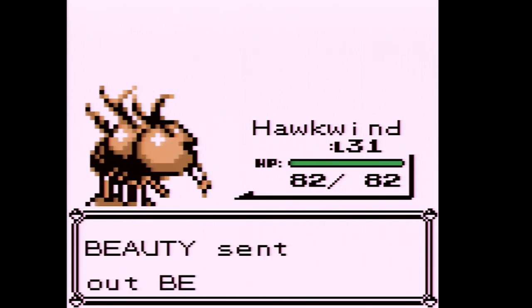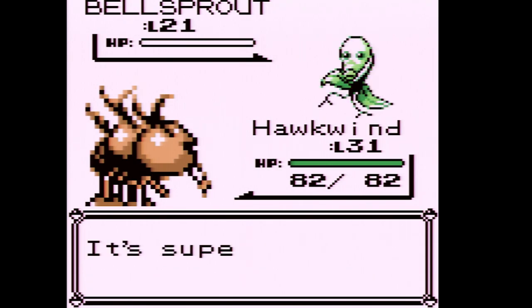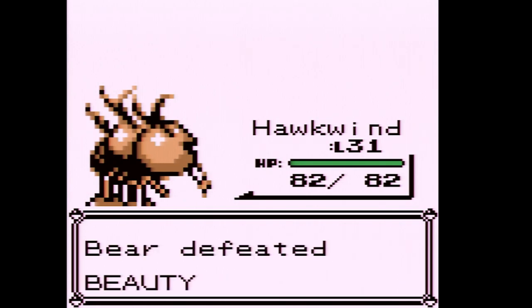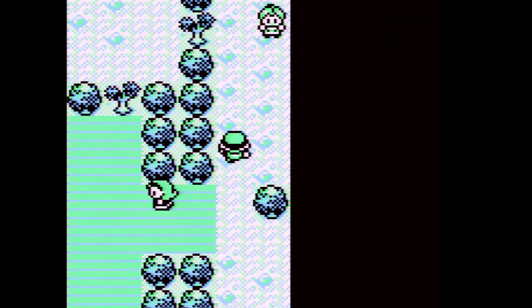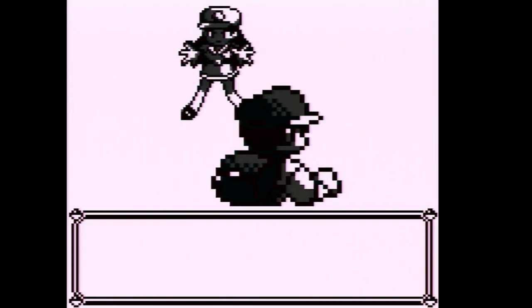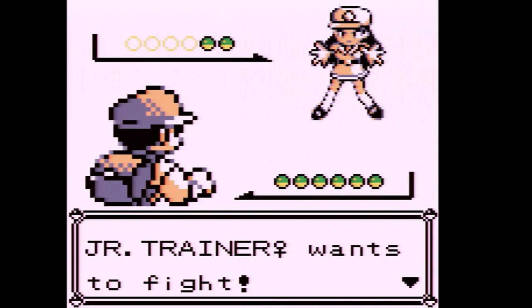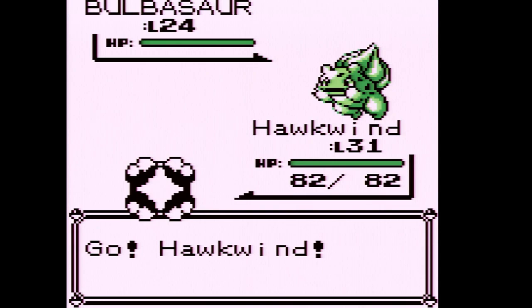That trainer only had Oddish and Bellsprouts. After defeating that Beauty, it's worth noting this gym is also all women. There's an interesting bit in the Pokemon anime where Jesse and James have Ash cross-dress in order to get into Erica's gym.